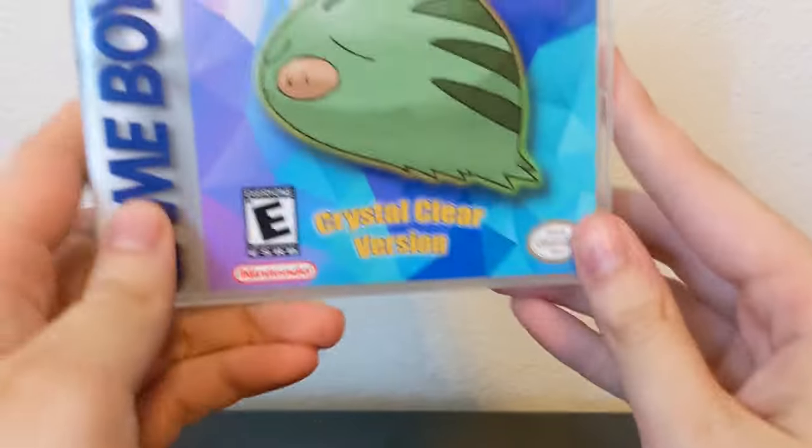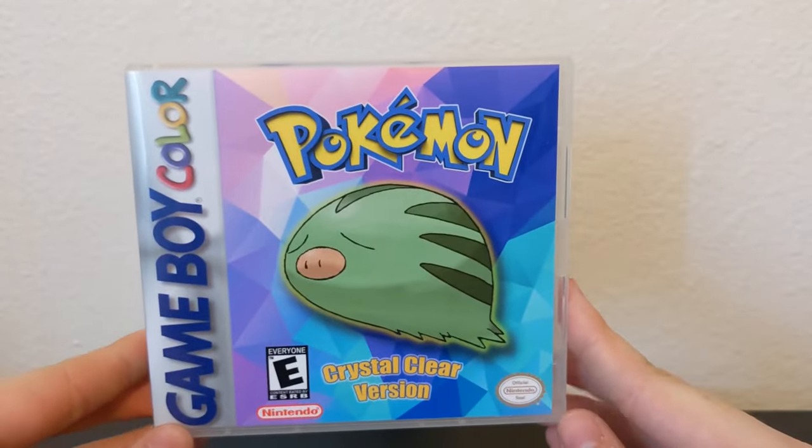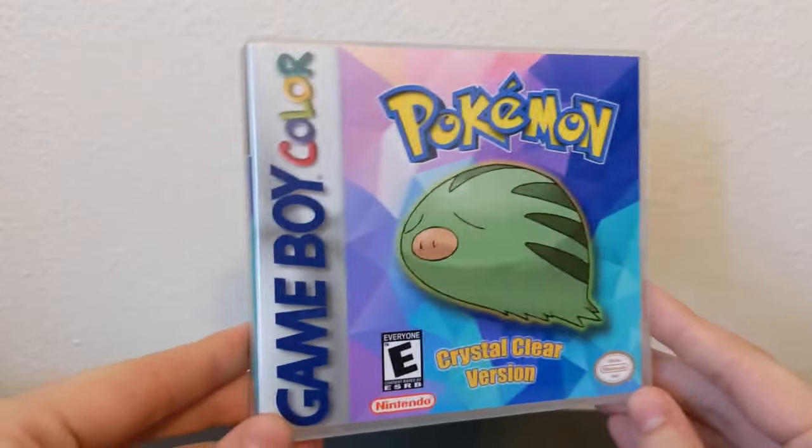All right, guys, so today I thought it might be a fun idea to take a look at another ROM hack game in physical form, and instead of the Nintendo 64, we're actually going to be taking a look at the Game Boy Color this time, and we're going to be taking a look at Pokemon Crystal Clear version, which actually came with this neat little case here.